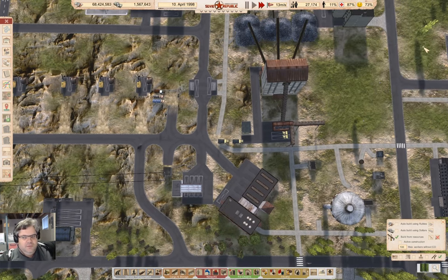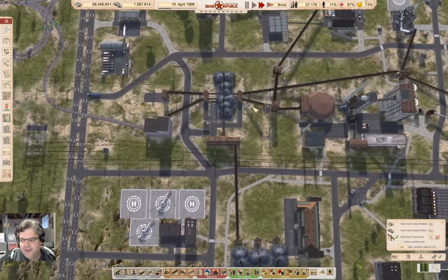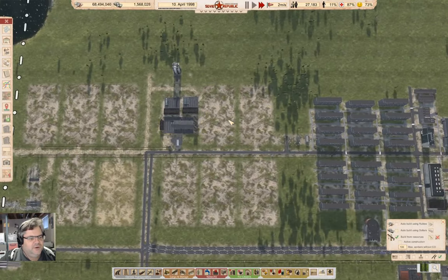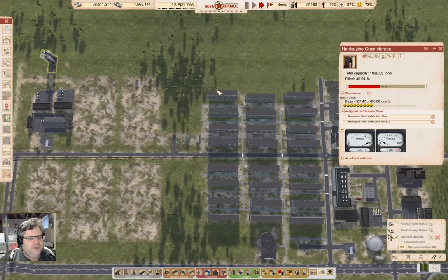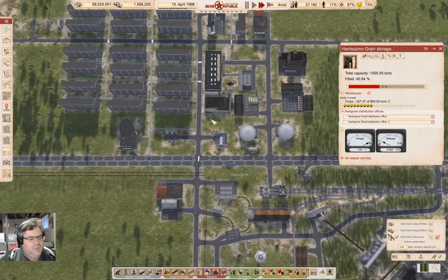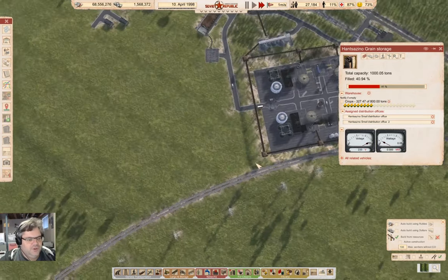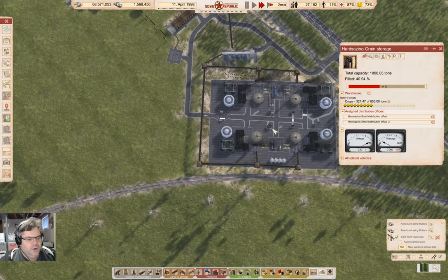We can definitely live with that. Up here at our friendly chemical operation, I think realistically I want to duplicate this over here. So we're going to turn on building with rubles.